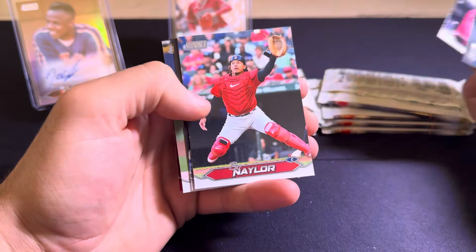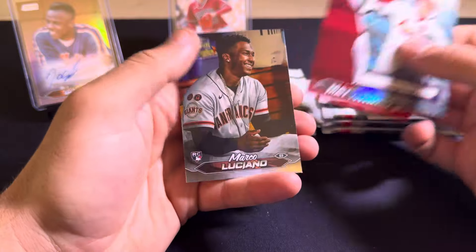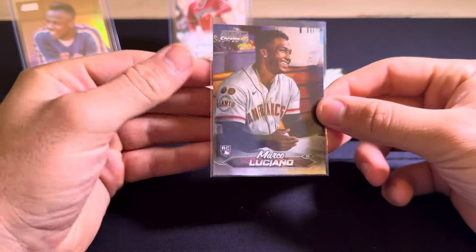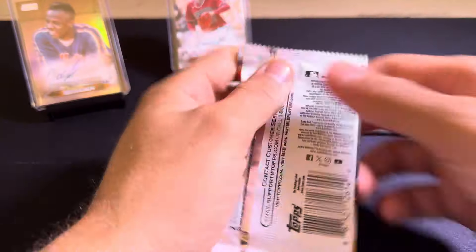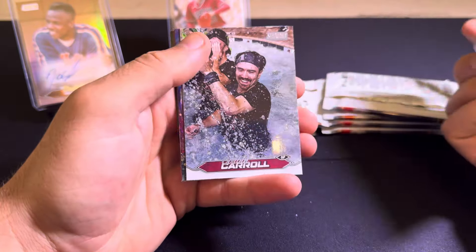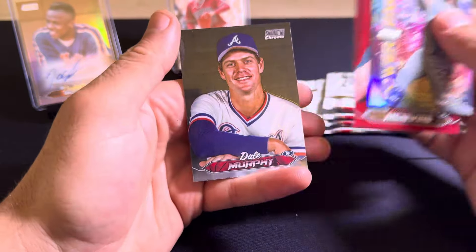Such a fun release. CJ Abrams, Bo Naylor, Jung Hoo Lee rookie. Got Freddie Peralta. Got a die cut of Sonny Gray with a Christy Mathewson red behind it. And a chrome of my man Marco Luciano. If you've been watching the channel since Topps Series 1 this year, you know that Marco Luciano follows me basically everywhere I go. Nice Jung Hoo Lee. Got a chrome of Corbin Carroll — not an image variation. Got Bryce Harper on the Power Pact, Mark McGuire on the red, and Dale Murphy on the chrome.